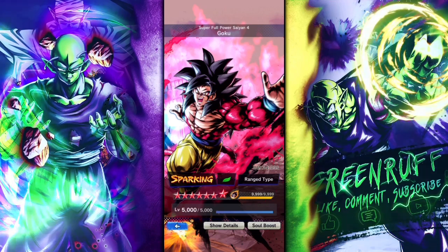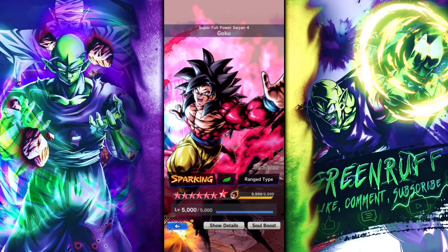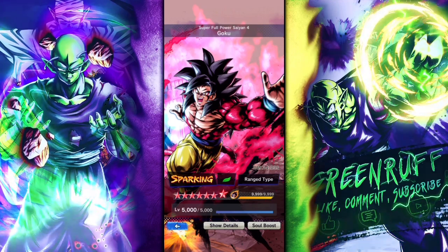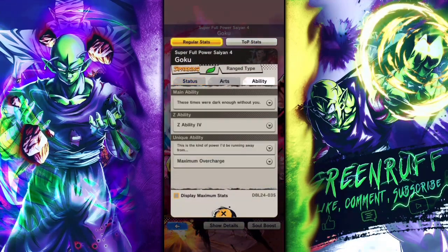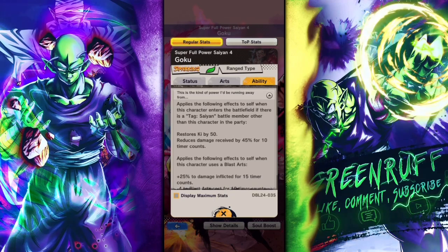That doesn't mean he was bad — it's just that the other ones were good. I felt like Omega Shenron was better than him even though Vegeto Blue counters basically all the red units in the game. Just Omega Shenron's kit and everything, I feel like it's way better than him, and the other units I feel like are better than him as well.